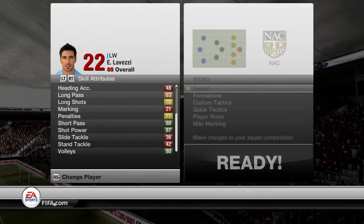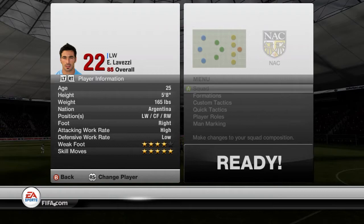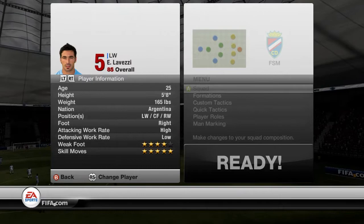Short pass 80, shot power 87, and volleys 80 — those are the high stats on his skill attributes. His free kicks on this game are also absolutely amazing, and he's one of the best players on Ultimate Team I would say. That is the 85 Lovetsy's player information and I'll see you on the other side for the 86's player information.